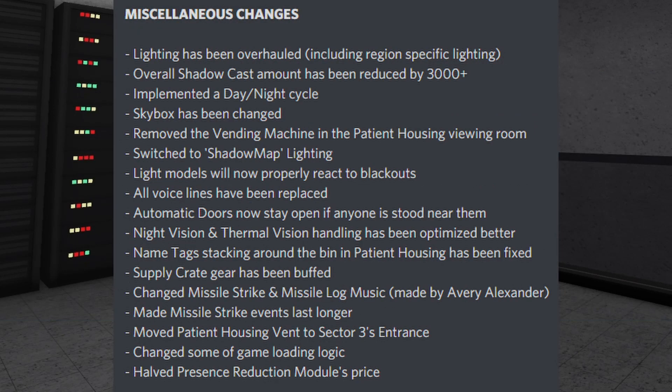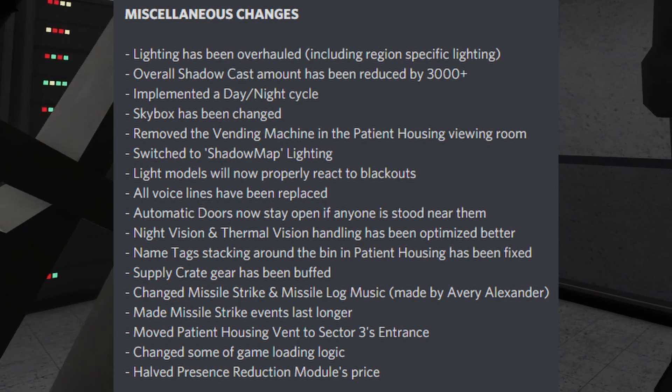We have miscellaneous changes as well: lighting has been overhauled, though they reverted some of it. Overall shadow cast amount has been reduced by 3000+, a day-night cycle was implemented, the skybox has been changed, the vending machine in the patient housing viewing room was removed, and they switched to shadow map lighting — though I think some of those changes may have been reverted. The lighting stuff has been kind of confusing.